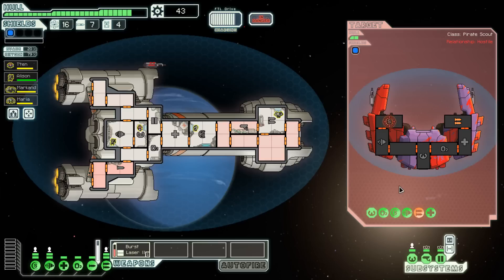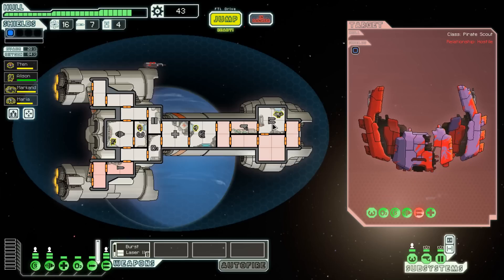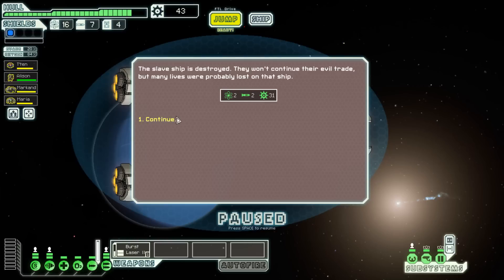Now let's go for the shields. He's charging his guns, you can see it right there. Just keep going for weapons — got him. Everyone's dead on the enemy ship, but we got some scrap out of it.